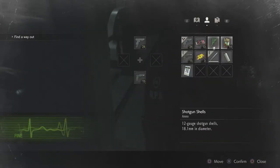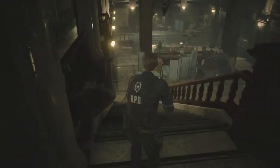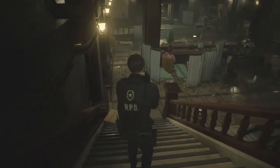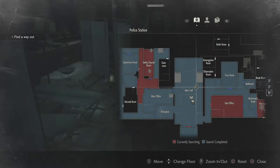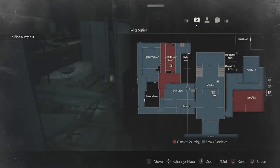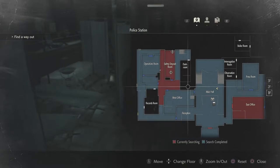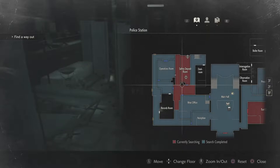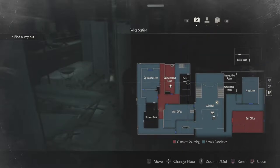In my inventory I already have shotgun shells. I did pick up another one of these because if I run into a Licker he's going to kick my ass. So let's see what side the weapon locker is on and go from there. I don't exactly know where the weapons room is — I haven't been in the dark room either.